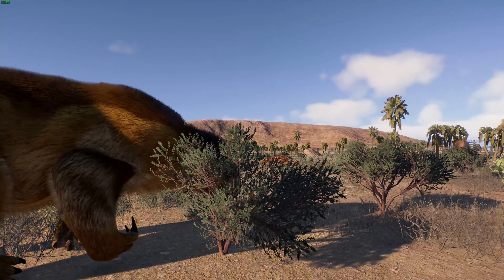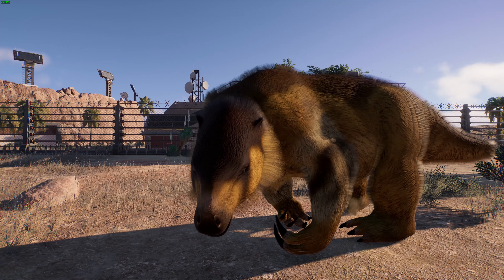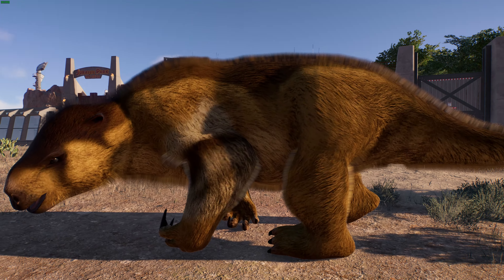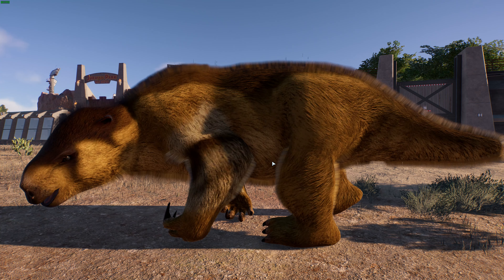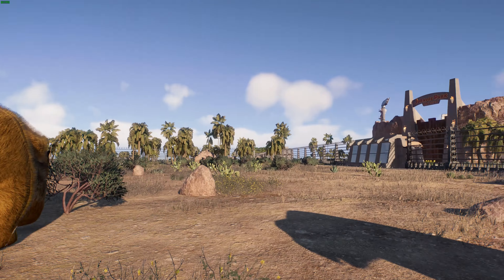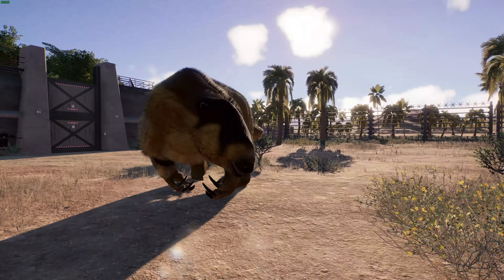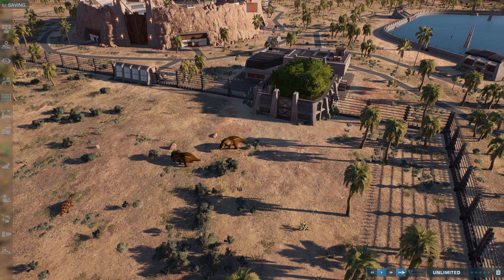These ground sloths went extinct around the end of the Ice Age, about 10,000 years ago. We don't fully know why — there's evidence suggesting suitable habitat would have shrunk during the mid-Holocene, leaving less food and habitat. Humans hunting them is also a factor; though they're huge with osteoderms under their skin making them hard to kill, there is evidence of butchering. It could be a combination of factors including disease — the Pleistocene megafauna extinction is a very complicated topic. Jacerba did a really wonderful job covering the ground sloth; nice to see them in the game.